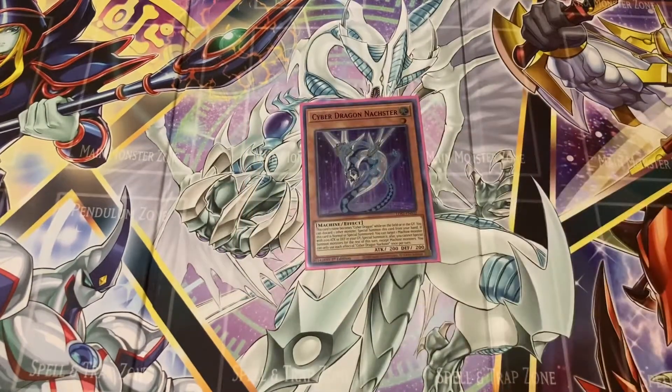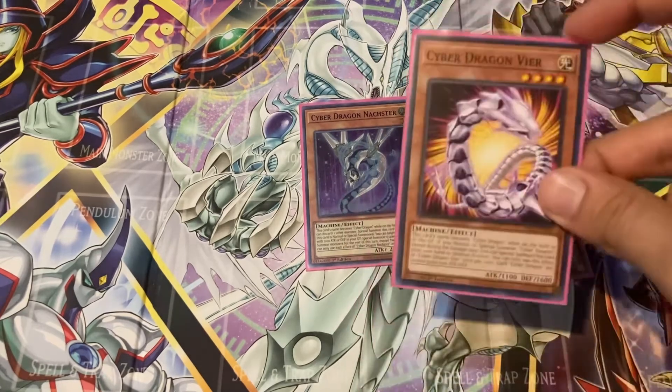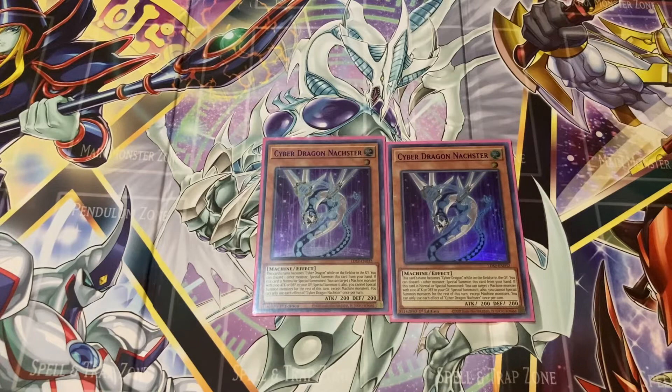I also like to play two copies of Cyber Dragon Nachster and one copy of Cyber Dragon Veer. Cyber Dragon Veer's effect is: this card's name becomes Cyber Dragon while in the field or graveyard, and if you normal or special summon a Cyber Dragon, except during the damage step, you can special summon this card from your hand in defense position. You can only use this effect of Cyber Dragon Veer once per turn, and each Cyber Dragon you control gains 500 attack and defense — really good for getting out fusions. Cyber Dragon Nachster's effect is: this card's name becomes Cyber Dragon while in the field or graveyard. You can discard one other monster to special summon this card from your hand, and if this card is normal or special summoned, you can target one Machine monster with 2100 attack or defense in your graveyard and special summon it. You cannot special summon monsters for the rest of this turn except Machine monsters.